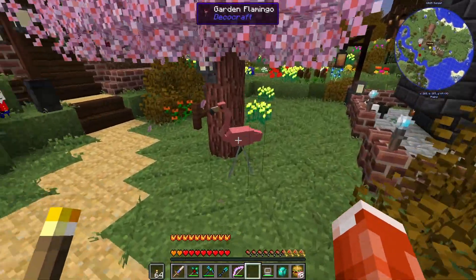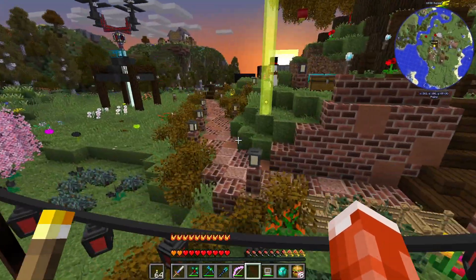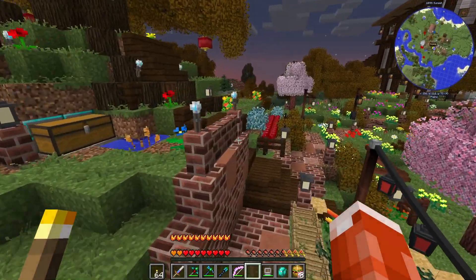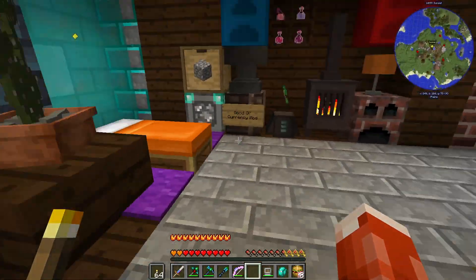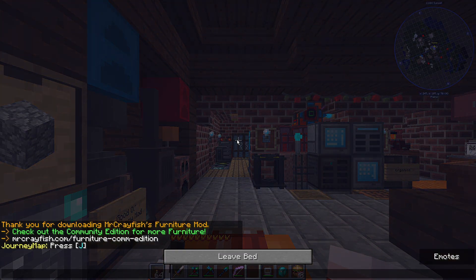I also made a little more Deco Craft. We've got some friends hiding out here: the pink flamingo, a little gnome, as well as our snowman. It's nighttime, so let's take a nap and then I can show you what our plans are for incorporating Mystical Agriculture into our material processing.